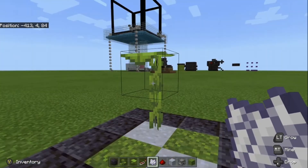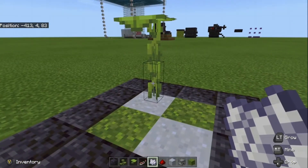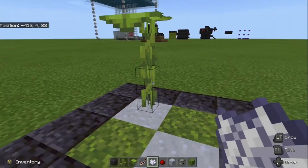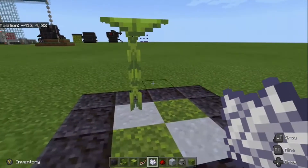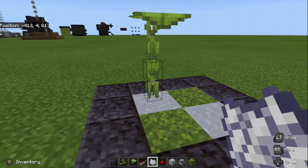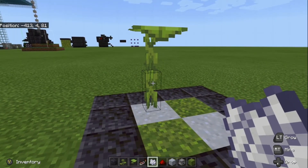I've seen them go as high as four or five blocks off one piece of bone meal. I'm not saying that happens every time — it might be something just restricted to the first time. When you have it at the height you need, you can actually go ahead and break the stalk, and it will take down the entire plant, kind of like scaffolding or bamboo.